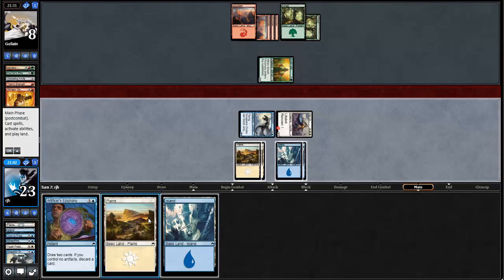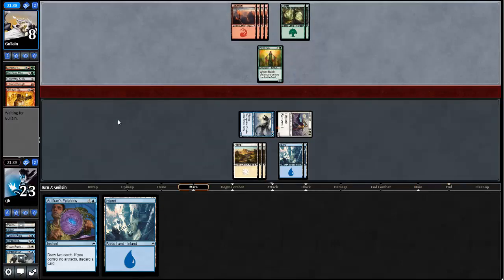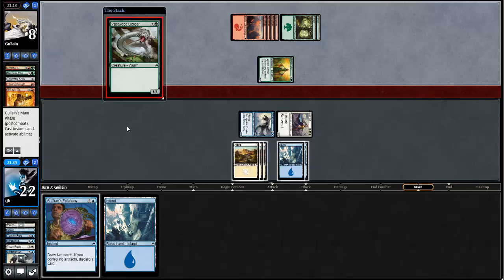I will play another land, and end of turn I'll be doing the Artificer's Epiphany. Opponent's not blocking — must have a big follow-up. Could stabilize here. It'd be hard for my opponent to be attacking. Can't stabilize with so little cards, though. Vastwood Gorger does do a lot of damage, but it's not a flyer.